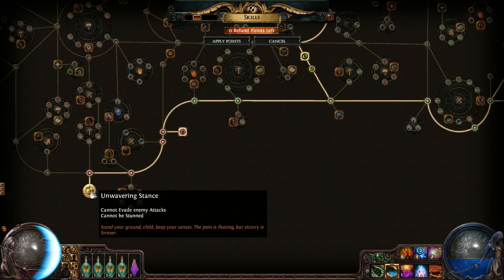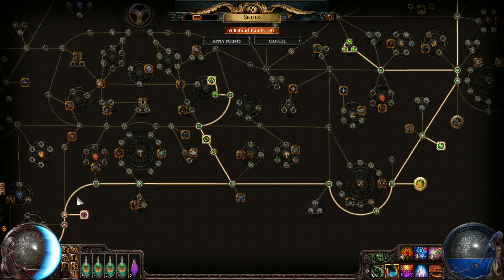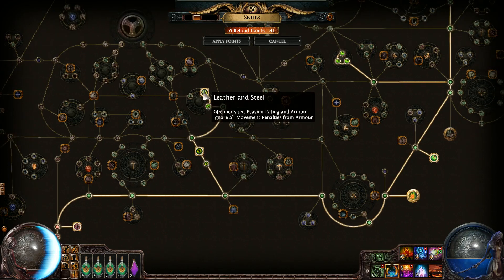Iron Reflexes isn't really important — that's not really part of the build. However, Unwavering Stance prevents stun, and if you get stunned that's kind of anti-movement-speed, so you've got to take Unwavering Stance if you really want to do the build correctly, so you never stop moving. Also Berserking for faster attacks so I don't stop as much, and Leather and Steel because avoiding movement penalties is just like having more movement speed.